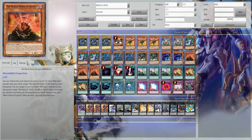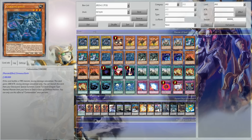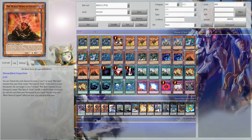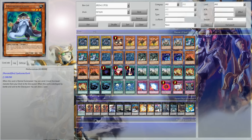We're running 3 Maxx "C" because you can send the Protector of the Shrine, you can send the Kidmodo Dragon, or you can send the Black Stone of Legend to the graveyard and utilize them there. When I say utilize Black Stone of Legend in the graveyard — you can get a revival.